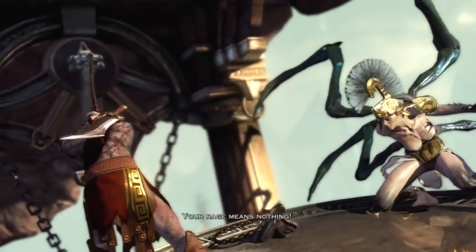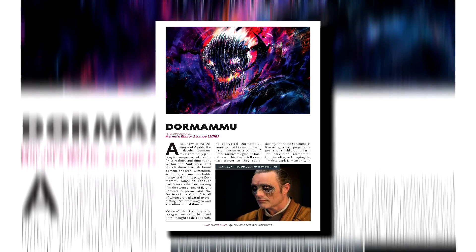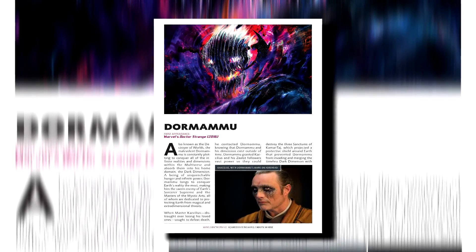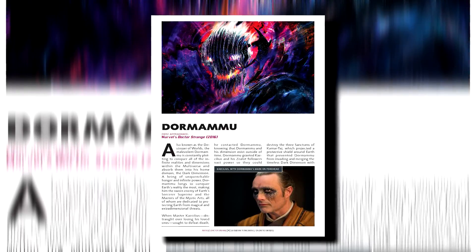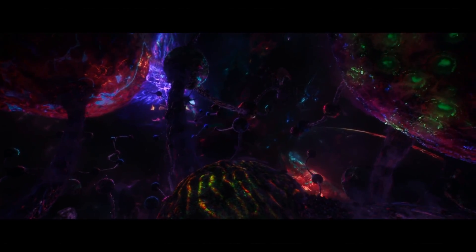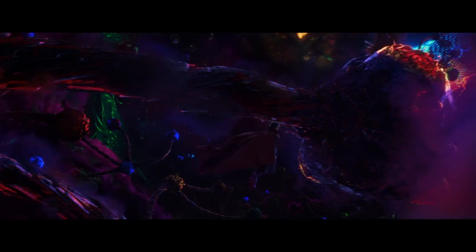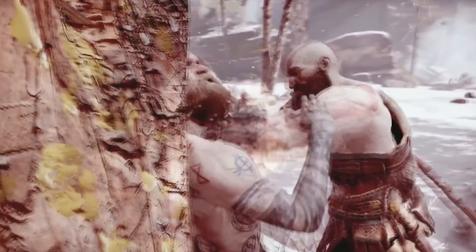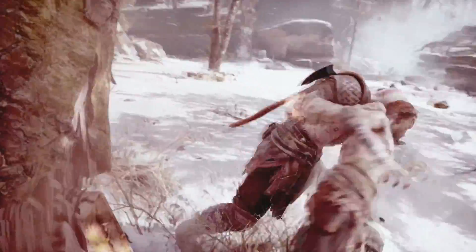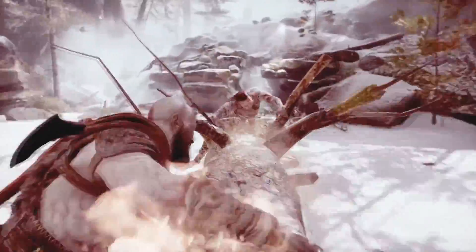Even if you wanked Thanos and said he was going to destroy the whole universe itself — not just everything in it — it still wouldn't be enough to deal with Kratos. Kratos could easily blitz and rip Thanos's head or arm clean off before Thanos could even blink. Some would get desperate and try to scale Thanos to MCU Dormammu, who has infinite power in the MCU guidebooks. But Dormammu exists outside of the universe Infinity War took place in, so this scaling doesn't apply.